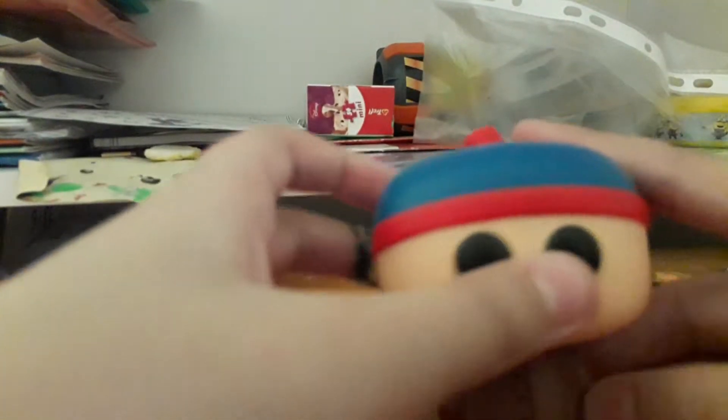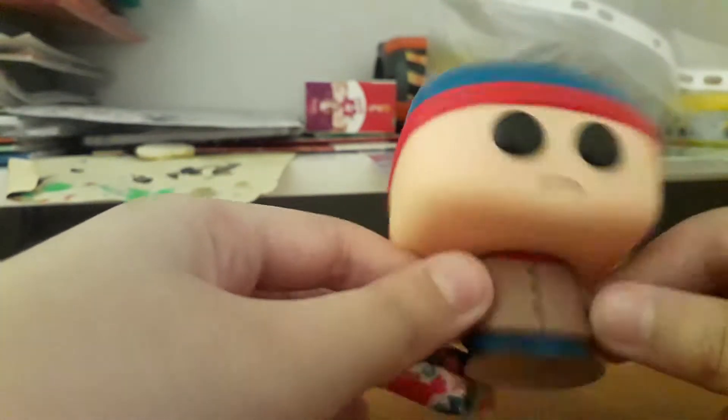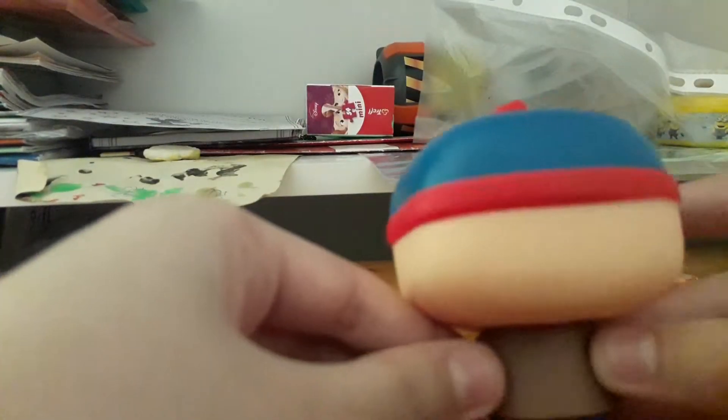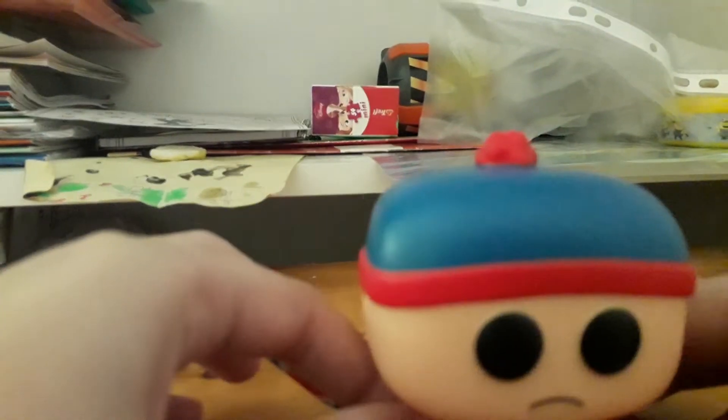Okay, so here's Stan out of the box. He looks pretty plain — just a cute little sad face, a little blue and red wool hat, and this nice little jacket with some little shoes. At the back, nothing that special, just the back stuff of course. This one is quite stiff as well, so I'm not forcing it too much because they might break and you might not be able to put them back.